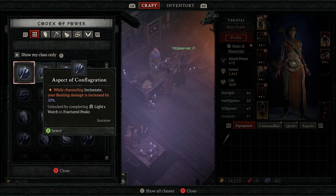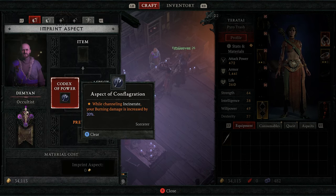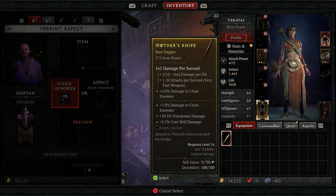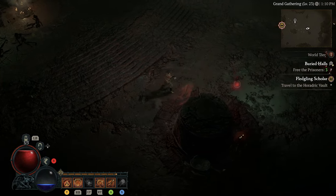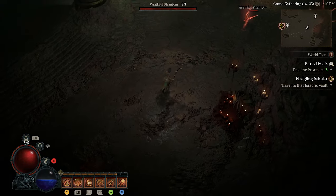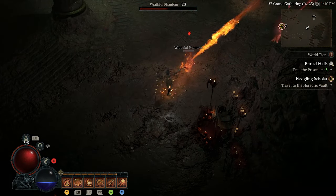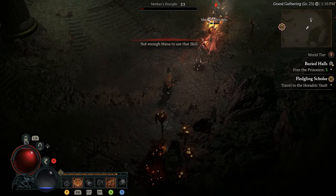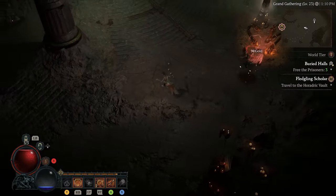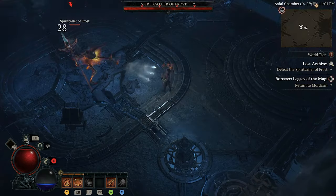So don't be too overzealous with how much gold, and more importantly, Veiled Crystals you're spending to imprint Aspects. Veiled Crystals are an important upgrade material that you will need to imprint Aspects onto gear, and they can be acquired by salvaging rare items and can occasionally drop during quests, defeating monsters, and opening chests. Treasure Goblins also have a high chance of dropping them as well.